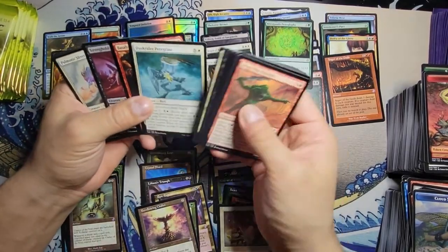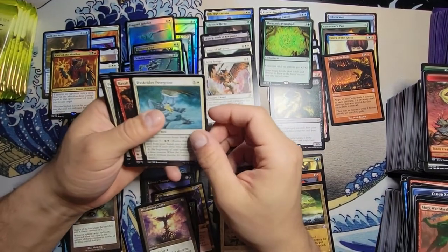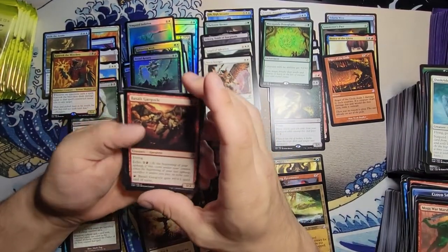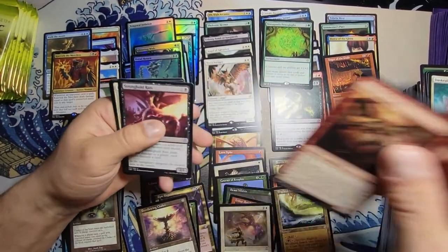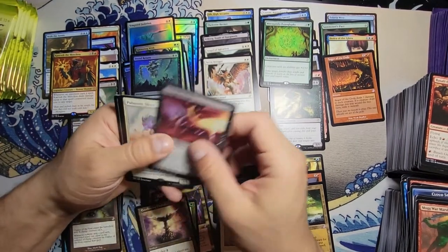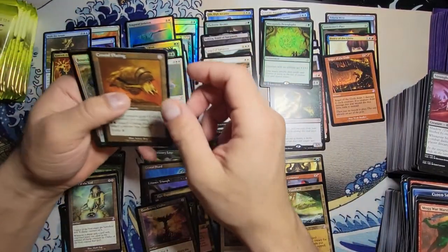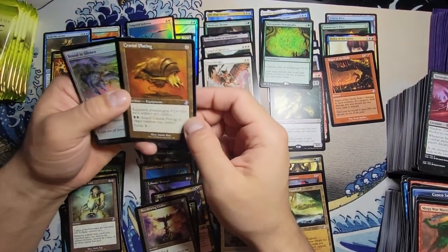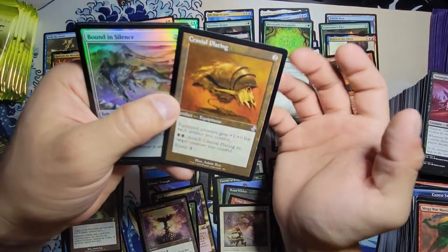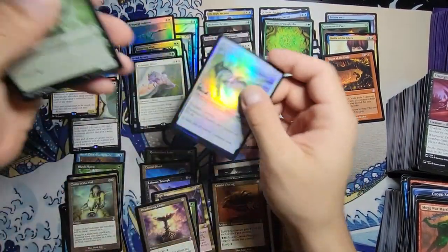I just jumped right to the rare I was too excited. We got the Dusk Rider Pariah, Basalt Gargoyle, Stronghold Rats, and the Pulmonic Sliver with a Cranial Plating — that's pretty neat. I like that frame though, it really complements the helm and everything. Wizards did a good job on this product.